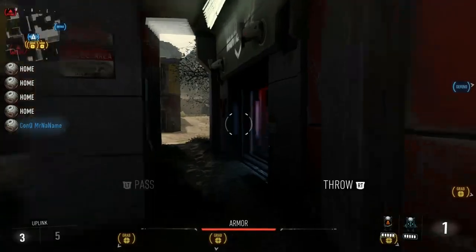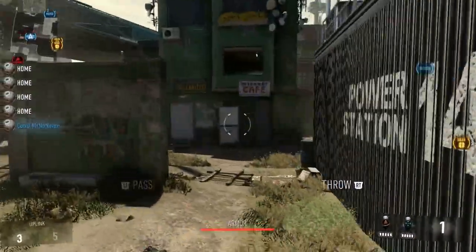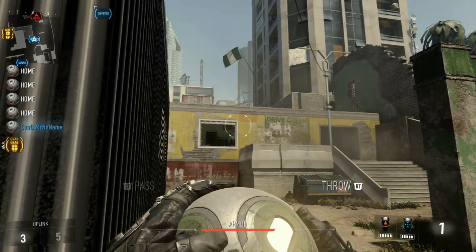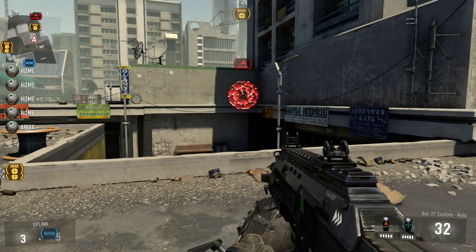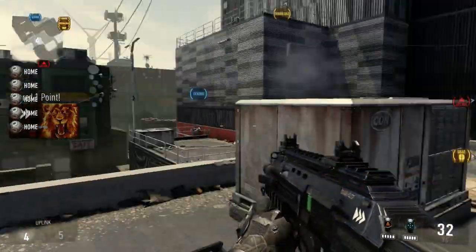Alright guys, next spot here — you're just going to run along right over here back to the green wall, and you're going to line it up with the corner of this window basically, as far as where you're running. You're going to run, double jump, throw, and it'll bounce right in.